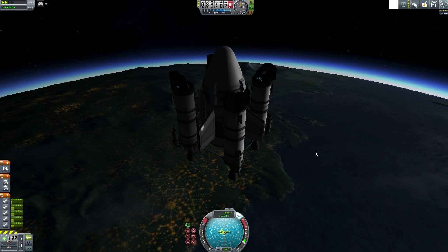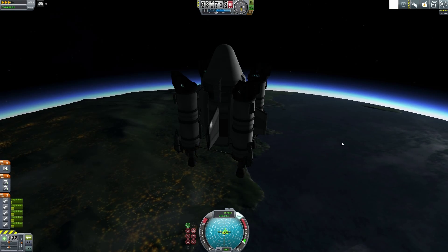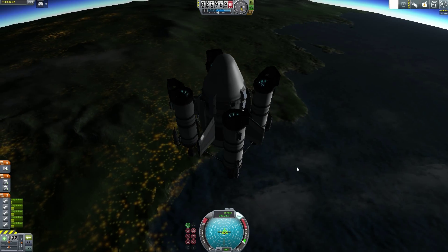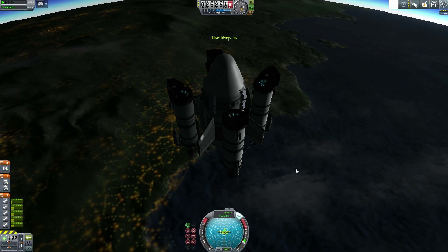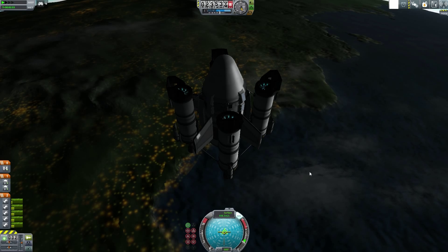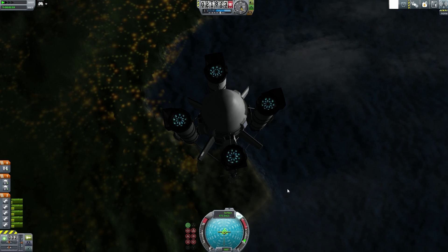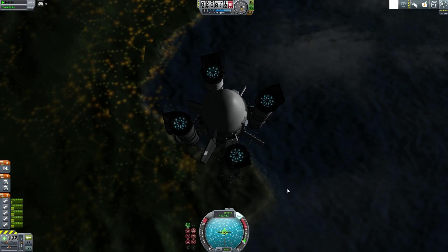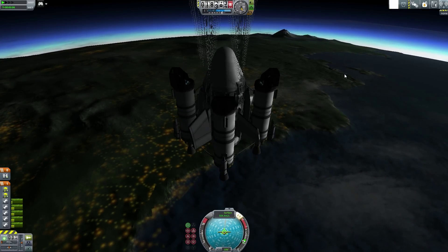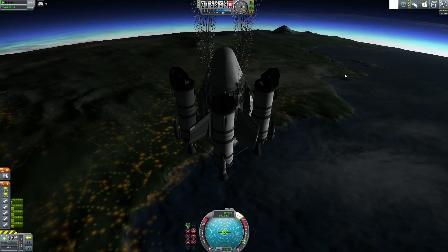It's going to gently bring us back to Kerbin despite being like uber sped up here. Physics thing going - it's staying fairly steady. Should I hit the parachutes? No, I'm going to wait, otherwise I'll be floating for a very long time. Okay, now it's parachute time - boom! Quit your spinning - stop it, stop!